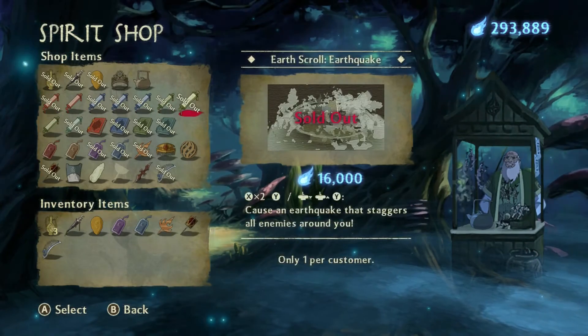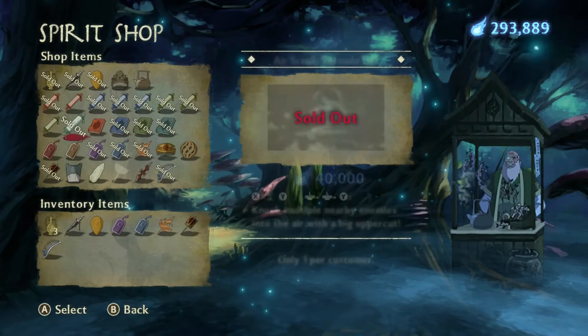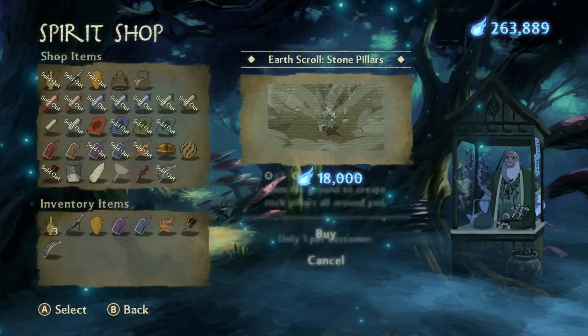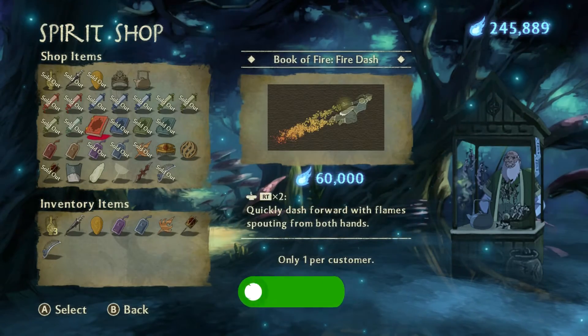Now, you need to have a little bit more spirit energy in order to unlock them, but the suggestion that I would have for you is to get the Purple Talisman, which is 11,000 spirit energy, and this will double the experience that you get for defeating people while bending.